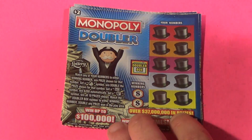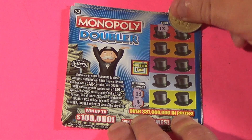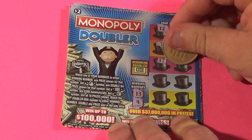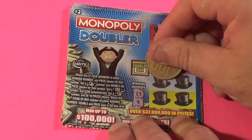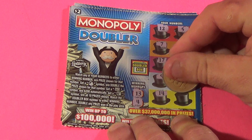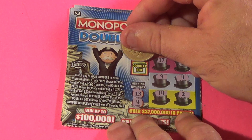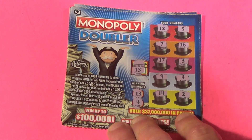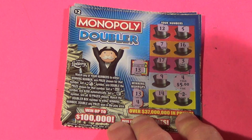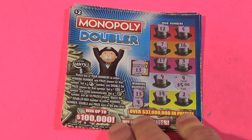Next one, looking for 13 or 4: 12, 5, 7, 16, 17, 3, 9 — and there's a 4! 14 and a deuce. Now, are we going to double what's under that 4? Yes — we found a 13, so this is going to double. It is $5, and that makes it $10. That is a baby bammer!